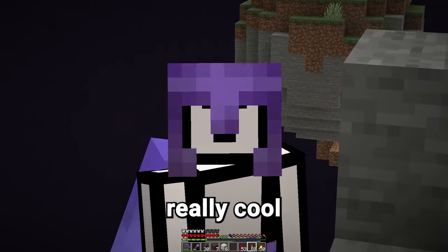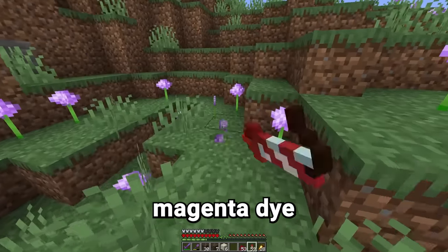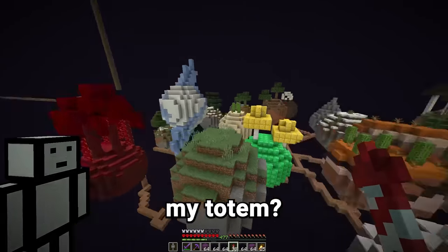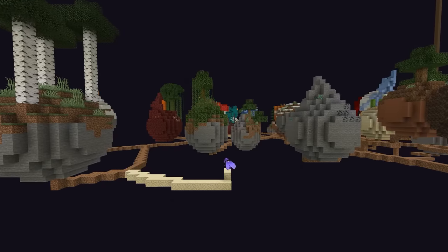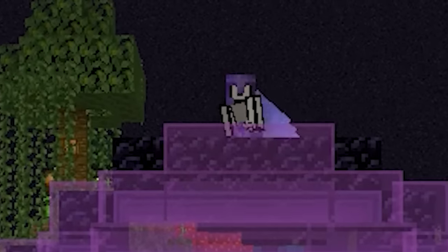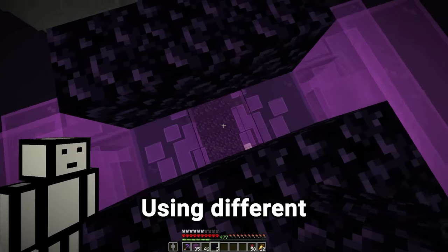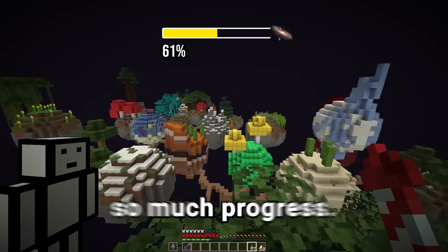But I've got an idea for a really cool custom biome. All we need is some glass from the asteroid, a bunch of magenta dye, and some obsidian. It's a nether portal planet, and it works using different colored glass to create a fog effect. Wow, we've actually made so much progress.